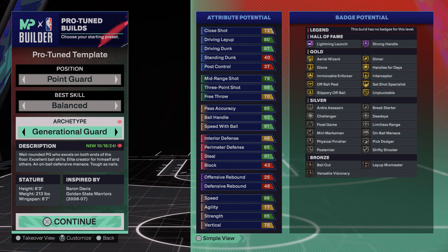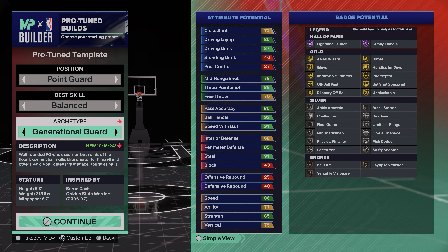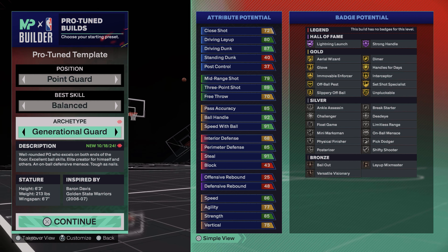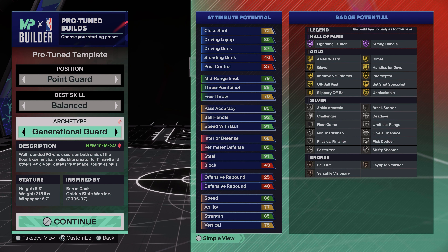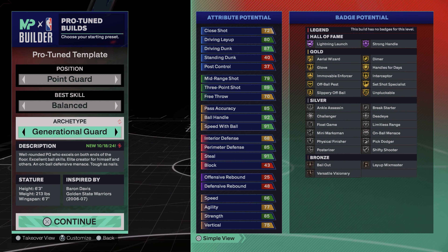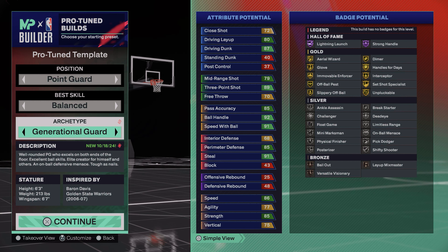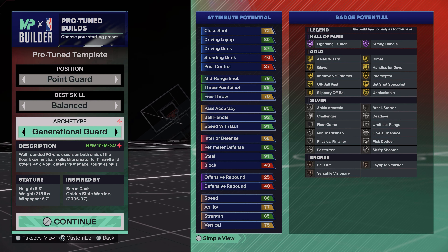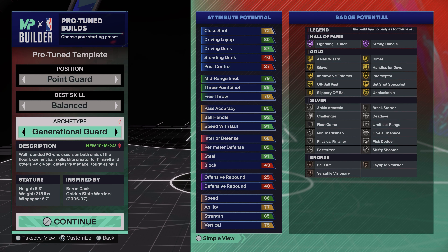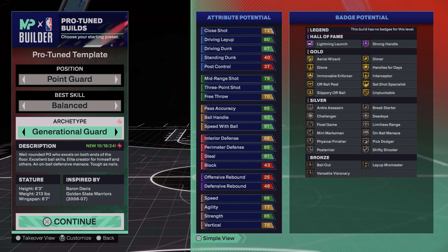You get a 79 Mid-Range — not too high, not too low, perfect where it is. Then you get an 89 Three-Pointer, and that slaps. You're going to get Gold Set Shot Specialist, Silver Limitless Range, Gold or Silver Shifty Shooter — some really good stuff. With the 87 Driving Dunk you're also going to get Silver Posterizer, so you will be booming on people. Into the playmaking: 85 Pass Accuracy — this build is crazy. You get Gold Dimer — it's like the perfect all-around guard. Ball Handle at 92, so you're going to get Gold Unpluckable and Silver Ankle Assassin and Gold Handles for Days.